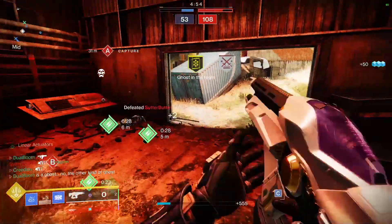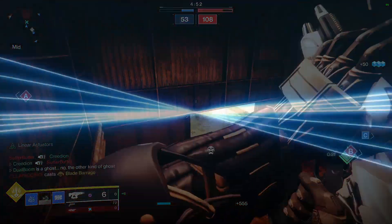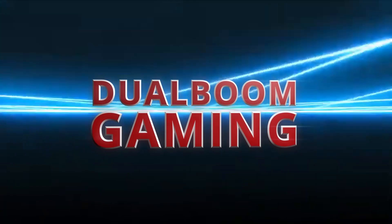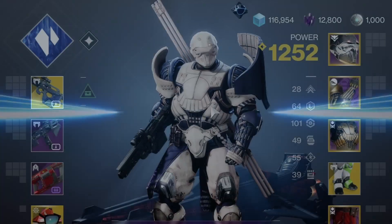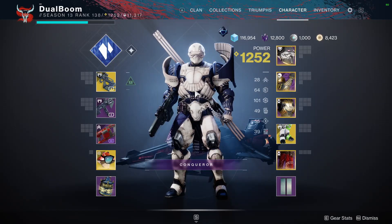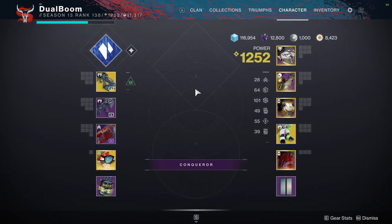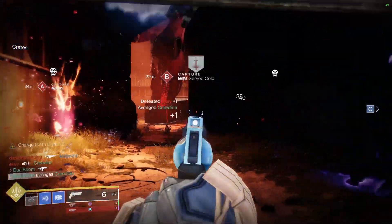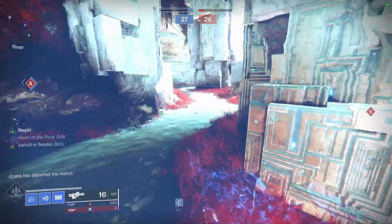Oh my gosh, oh my god, I'm a ghost! What's good hosers, welcome back to another Destiny 2 video. Today we're going to take a look at a new PvP loadout and strategy that is going to send shocks through the Destiny 2 community. It features Telesto, invis, and as much speed as you can inject straight into your veins.